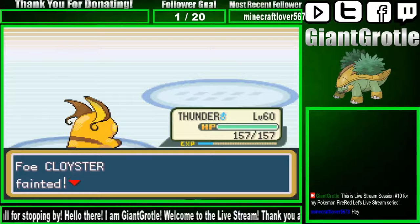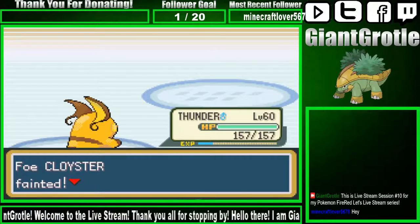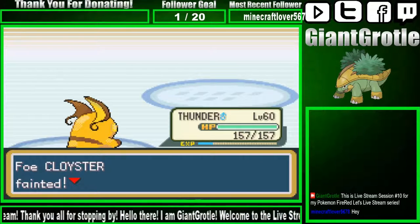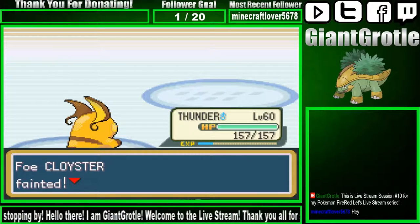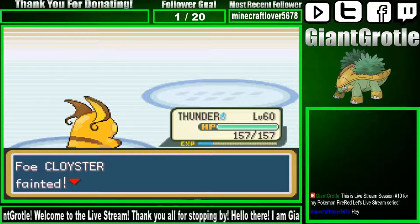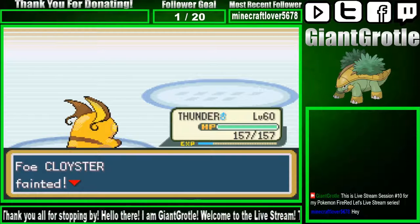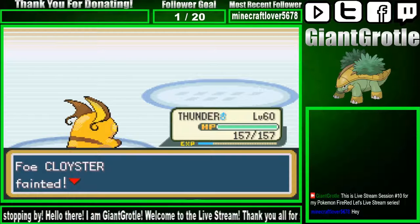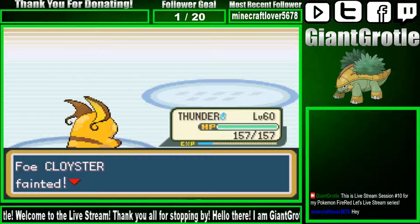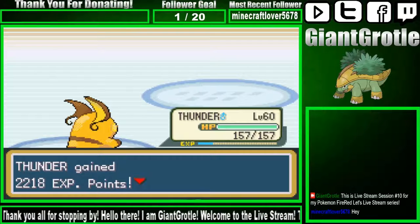The follower update display is off to the side, out of the box — I had to quickly move it. It just depends on how long the Twitch username is. But we're off to a good start and it updated, which is what I wanted. I'm using Twitch Labels for the most recent follower and the follower goal. Here's a Slowbro — I'm gonna try Thunder on it. Nice, just knocks it out like that!